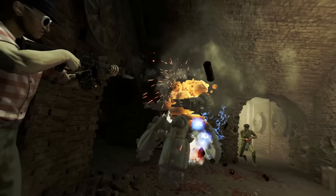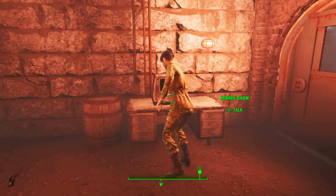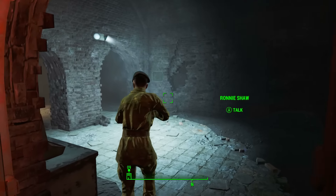We will encounter a unique sentry bot named Sarge, who is a massive issue. After Sarge is defeated, we will follow Ronnie Shaw over to the terminal where she will enter the password and unlock the door.